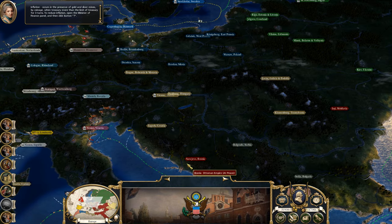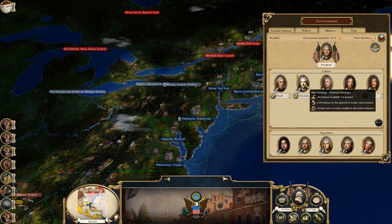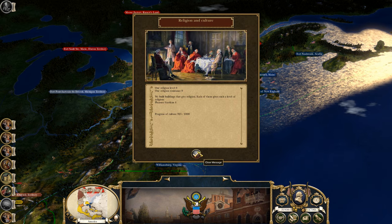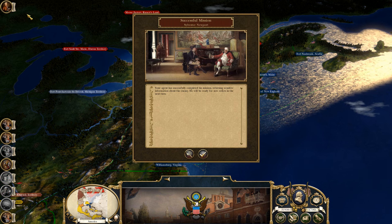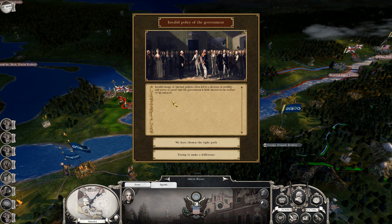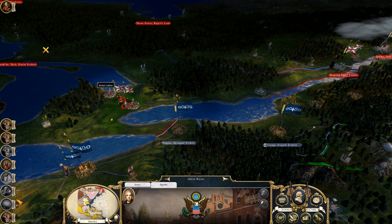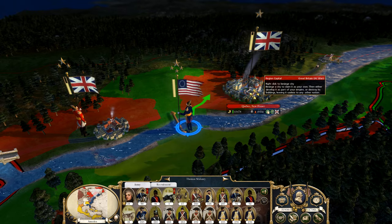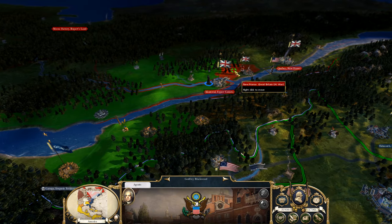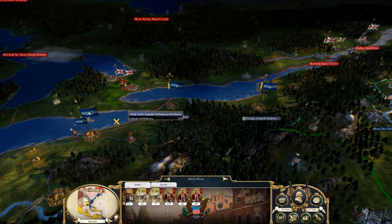I don't know which trade node we're going to go to first — we'll have to see. But we have a lot of stuff here. We got more inflation, so let's go ahead and deal with that. This panel shows you the information about religion and culture — that is almost done. Successful mission — let's sabotage that army. Invalid policy of the government. I do not want to lose stability — that is the last thing I want to do. I would like to take Quebec first. But that army might attack. Let's sabotage — can he do it? Damn it, he failed.